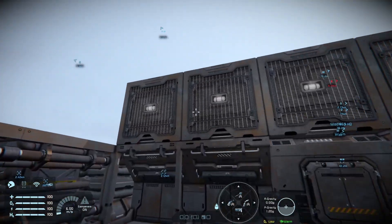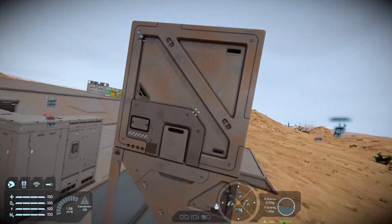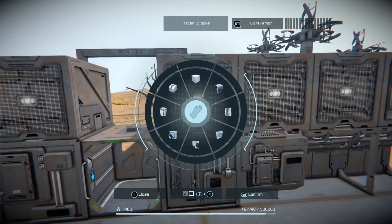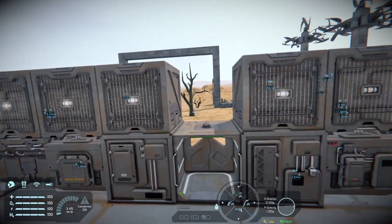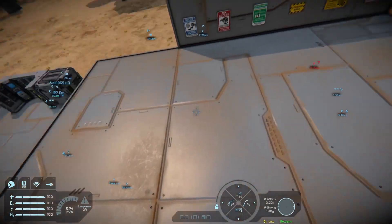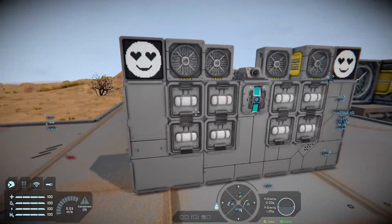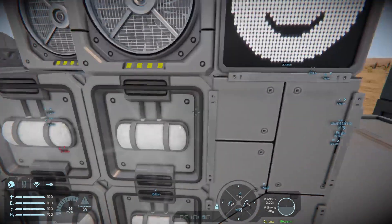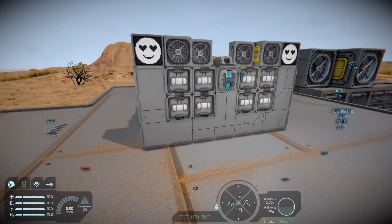One of my favorites is the inset light block - a block with a light built into it, nicely designed. It's great for when space is at a premium; you won't need to worry about placing separate lights. You can have a light on a ceiling, in walls, or in floors without too much trouble, and create interesting pattern designs for a landing pad and other things. These come in large grid and small grid, useful for ship building where you want the blocks integral to the ship rather than sticking out.